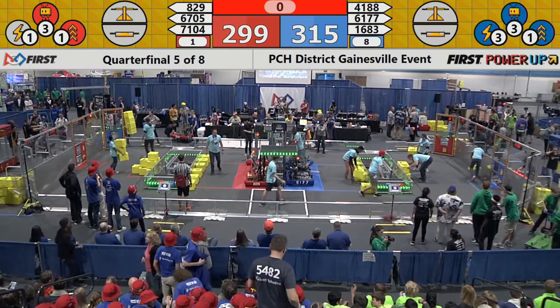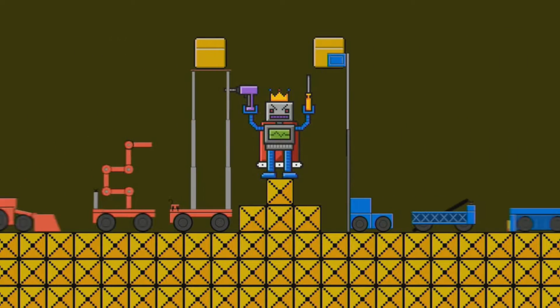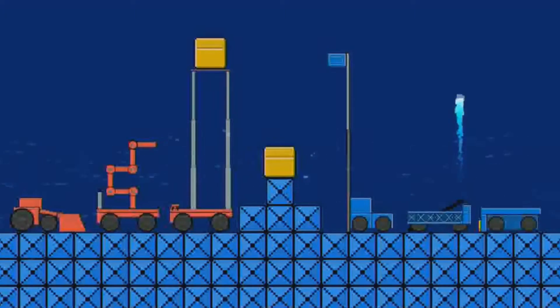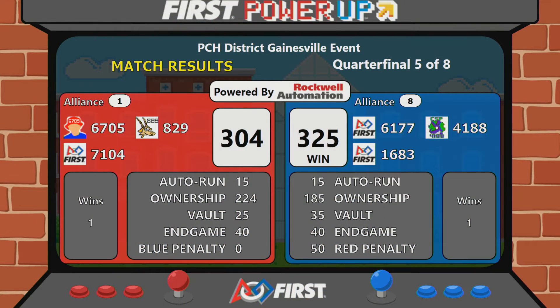Alright, it looks like we have a score for Quarterfinal One, Match Number Two. Blue Alliance wins and they move on. The Blue Alliance wins with a score of 325 to 304.